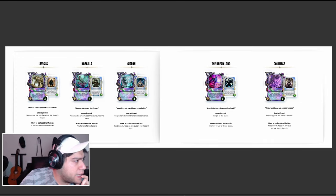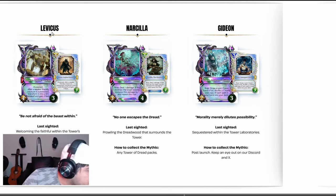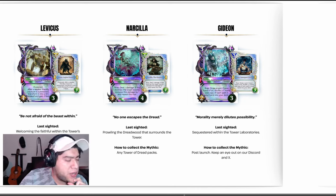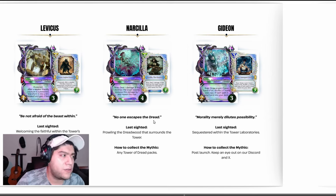They show how to win every single Mythic variant, which I like. Levicus — Levicus is a light one. How to collect: in Shiny Tower of Dread Packs. So this one is obtainable through Shiny Packs. Narcilla is going to be collectible through any Tower of Dread Packs. But remember, although Narcilla can appear in any type of pack, Shiny Packs have a 125% bigger chance of obtaining Mythic Variants than normal packs.